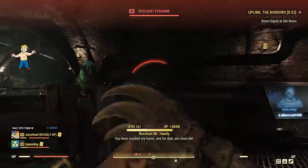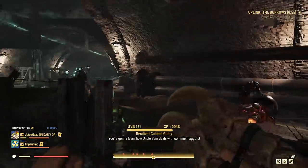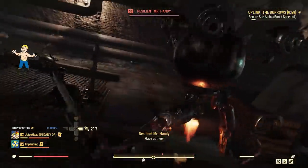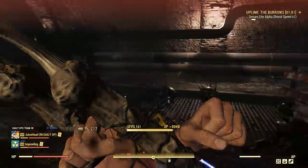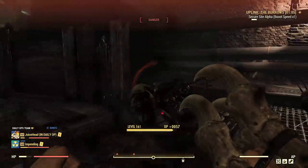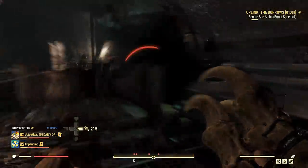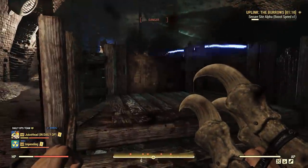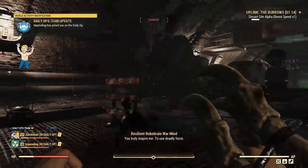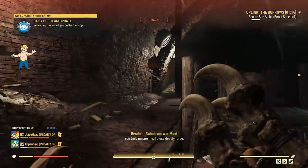The more players that stand at the uplink location, the faster the process goes. Sometimes it's better to just stand there and not fend off enemies. All throughout, enemies will be attacking you, but you can turtle up and get the uplink to finish because that is the objective — not killing all the enemies. There's an endless amount of them. After the uplinks, there are a few more steps and then a final boss enemy, which is a custom enemy depending on which enemy type you are facing.